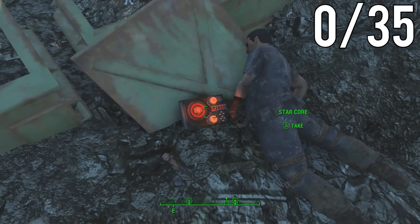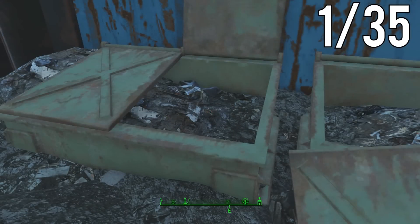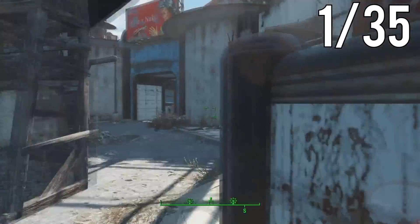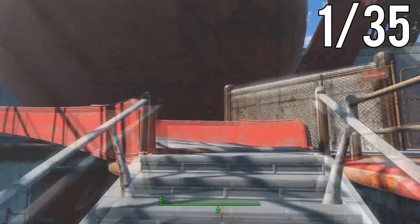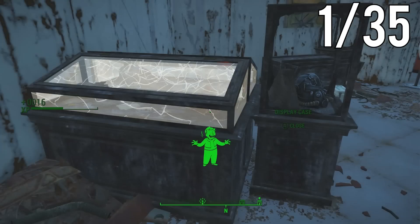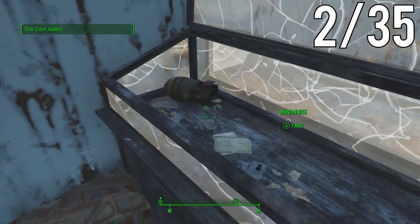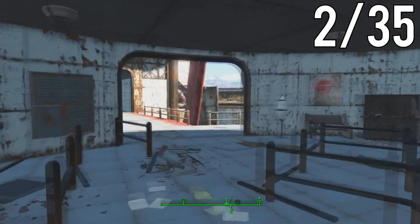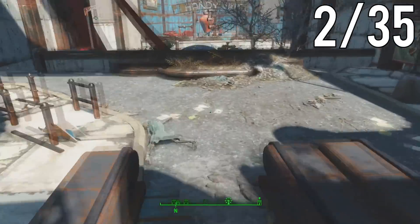We will be starting this guide at the Galactic Zone. If you're following along, just pause it at one StarCore, grab it, then continue and repeat the process. Also, if you haven't activated the Nuka World theme park power yet, you won't be able to get one of the StarCores — it's part of the main story. Without it, you can still collect 34 of the 35. The one requiring power is in the Galactic Zone, and I'll be showing it here soon.